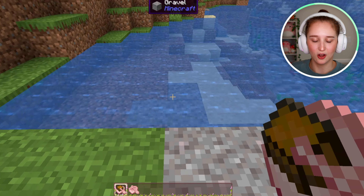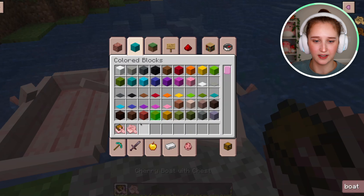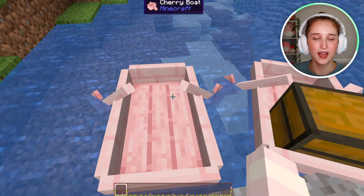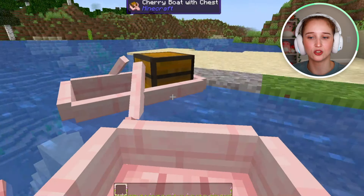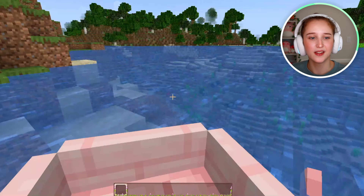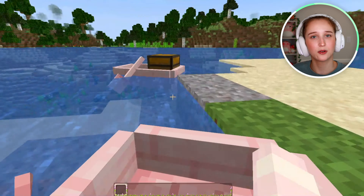And there we go. We now have a cherry boat and a cherry boat with a chest. So all you have to do is right click on the water and then right click on the boat and use whatever controls that you use. I use WASD and you can control and steer your boat now.